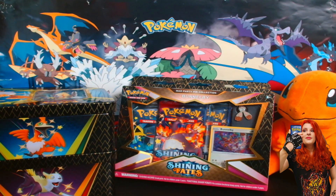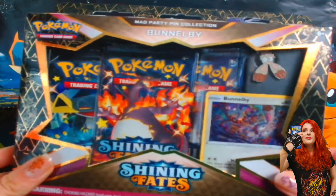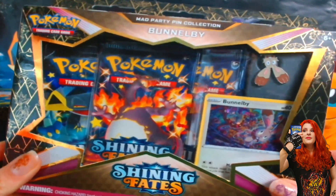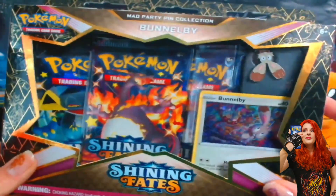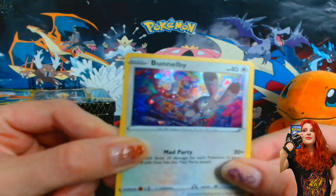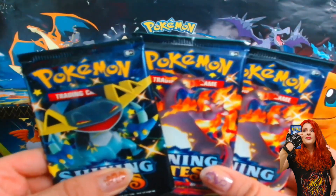I have two now, one V and one VMAX. Let's get some more. So this is the Mad Party pin collection featuring Bunnelby, with both a promo and a pin, and it comes with three booster packs. I am so excited, let's open it up. Here we have a closer look at the promo — really really cool colors. And here is the pin.